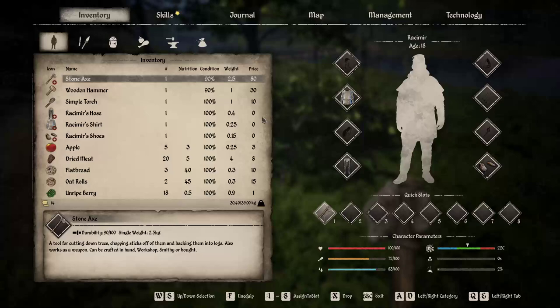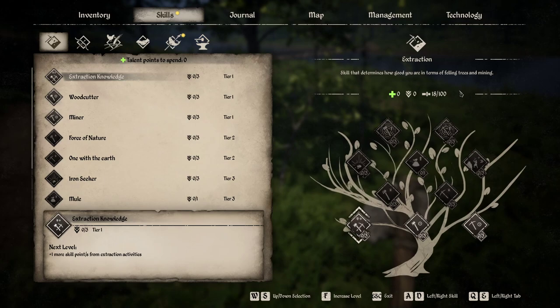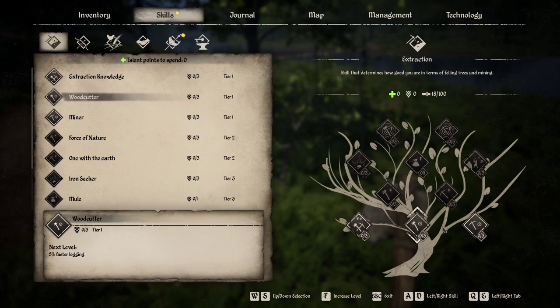I just leveled up a skill. The way I did it is by doing an activity like scavenging branches. By doing this, I get one more point into extraction. What this does is improve how good you are at felling trees and mining — so trees will chop down a little bit quicker. You can get the woodcutter perk for 5% faster logging and 5% faster digging.